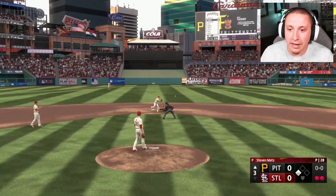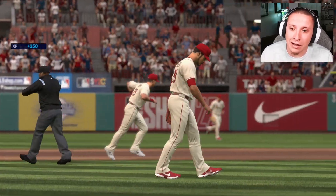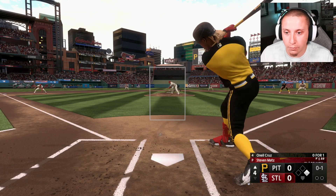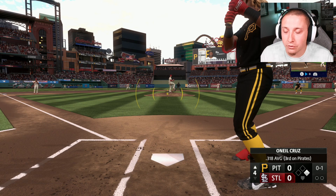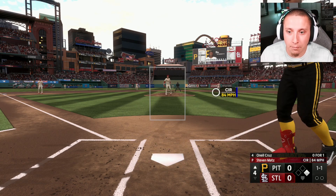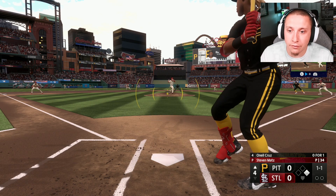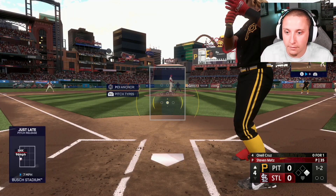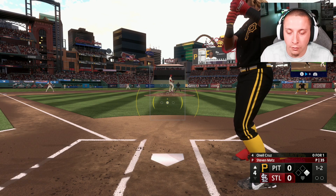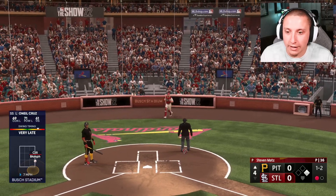We bat into a double play again — I should have anchored my PCI to the bottom. Cole Tucker gets on top of another pitch down in the zone and we come away with no runs. So far a pretty solid outing by JT Brubaker, honestly a little surprising. Brian Reynolds draws a walk, and that brings O'Neill Cruz up to bat — a lot of damage could be done with these two powerful hitters back to back. Another pitch popped to the catcher though.